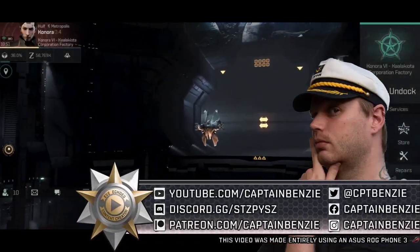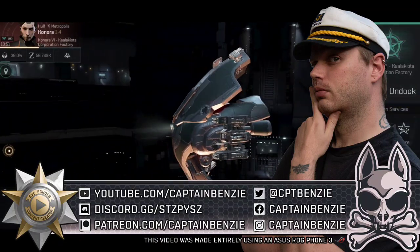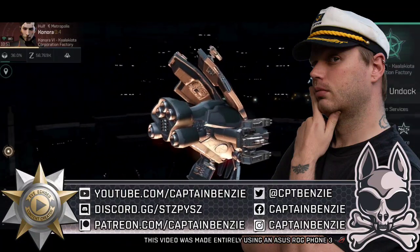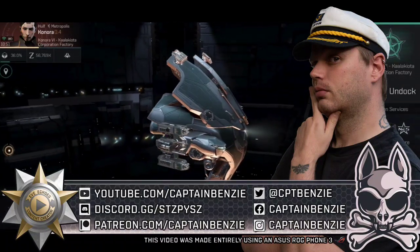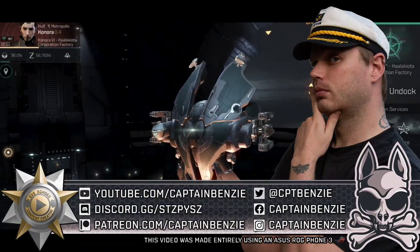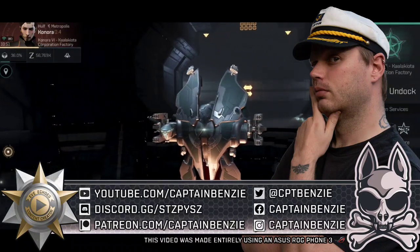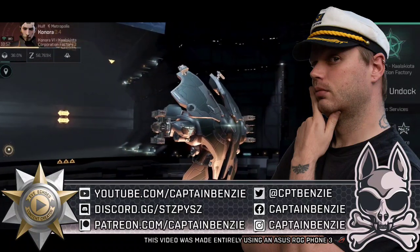Ahoy there, Captain Benzie here, coming at you with another episode of the Cat Skull Academy — the series that aims to teach you everything you need to know about the various different gameplay and system mechanics in EVE ECHOES. In today's lesson, we're going to be covering everything you need to know about drones, from what they do, how to use them, where to find them, what skills affect them, what ships can equip them — everything regarding this very powerful weapon system. I rated it number one of all the different weapon systems currently available in EVE ECHOES, partially due to its versatility.